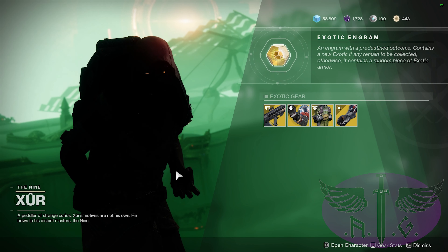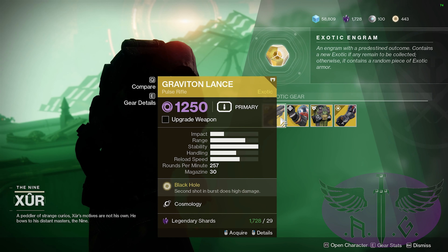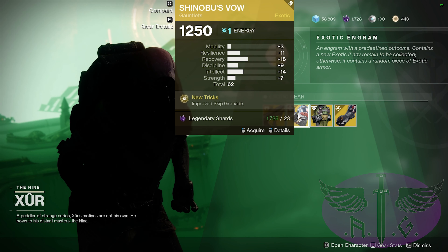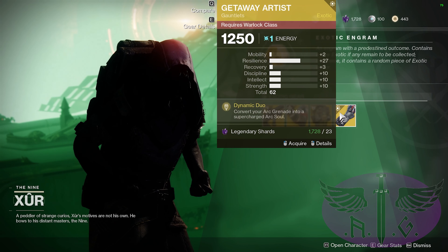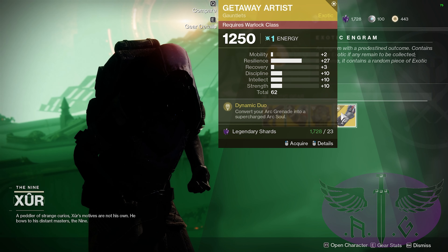This week Xur comes to us with the following exotics. For the weapon, the Graviton Lance for 29 Legendary Shards. Hunters can purchase the Shinobu's Vow, Titans can get Armamentarium and Warlocks are offered Getaway Artist. As always, each armor piece is priced at 23 Shards.